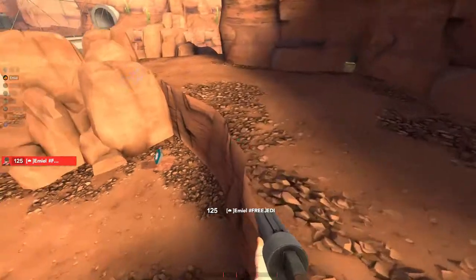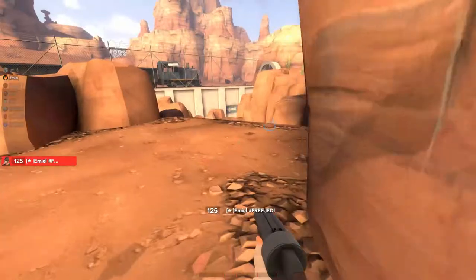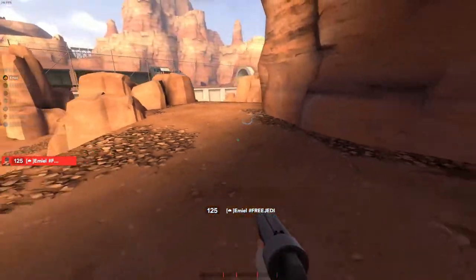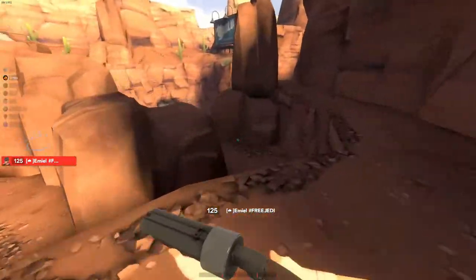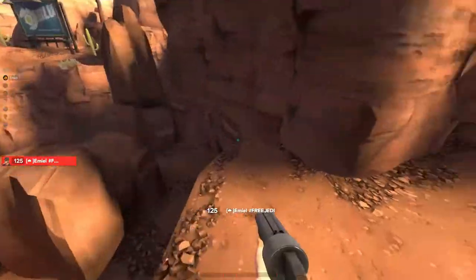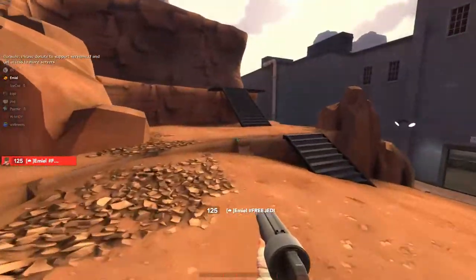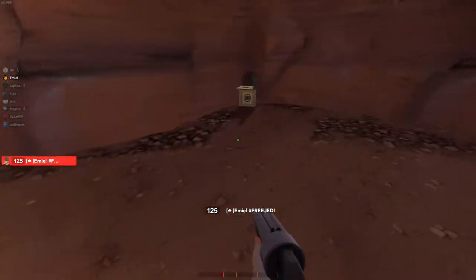You always want to stay on cliff as Pyro when you know they have uber and are out of spawn about to push. You can't take the risk of dropping down. If they uber cliff and your Pyro is still alive, your Medic just solos — flash your Demo so he can get out — and the Pyro just airblasts them off this way, that way, or back in there. It just wrecks their uber completely.